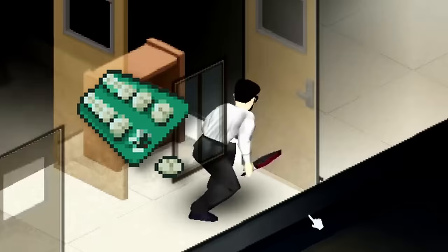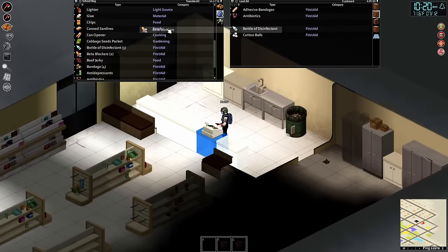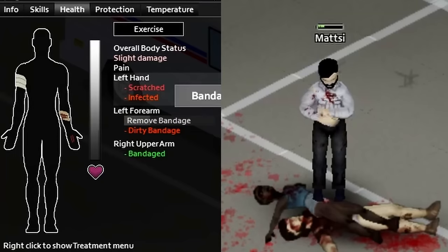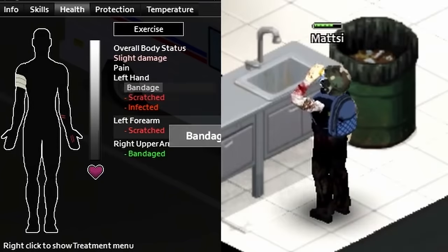More importantly, we're looking for painkillers and beta blockers, because if you run the build I run, you are panicked all the time. You're also gonna want to look for antibiotics, because if those wounds do get infected from your prone to illness, you're gonna want those antibiotics to combat that infection.